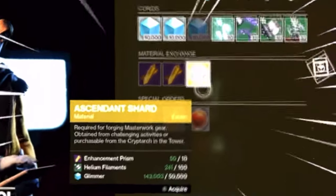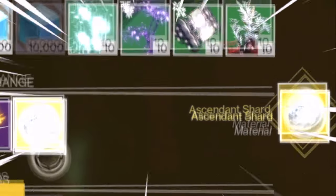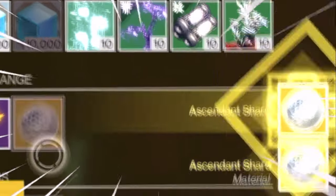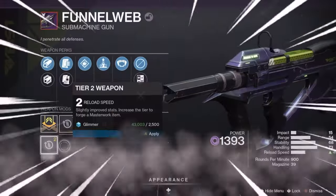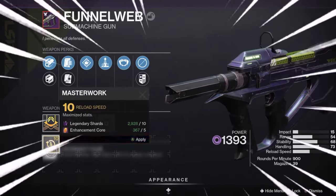I'm going to be showing you how to get masterwork materials fast in Season 17, Season of the Haunted. These masterwork materials will be used for upgrading weapons and armor, as you'll need them for this season as there's new content.